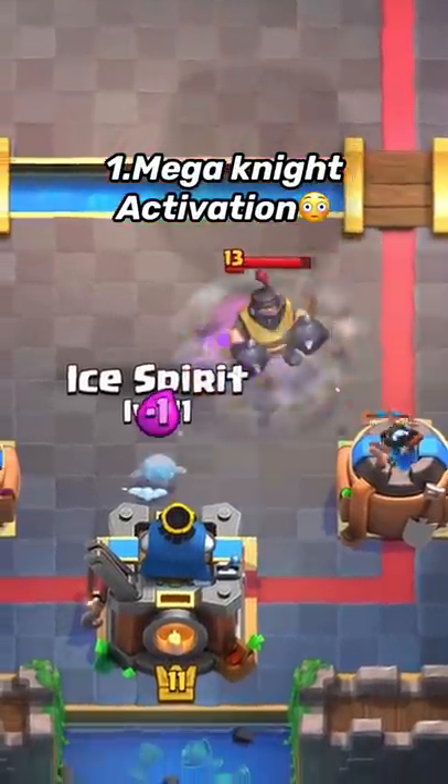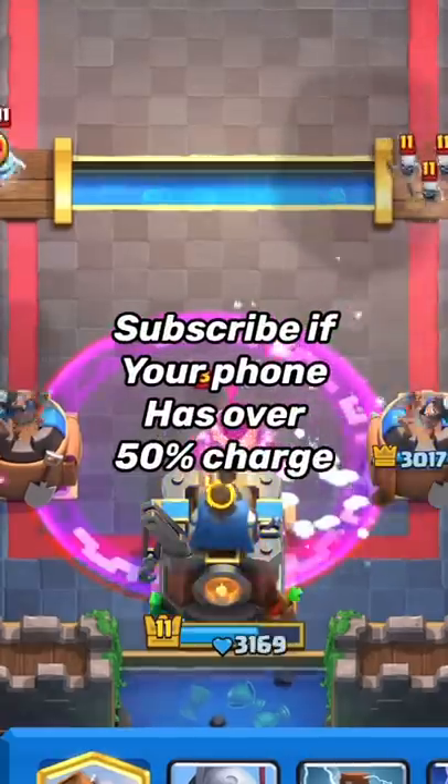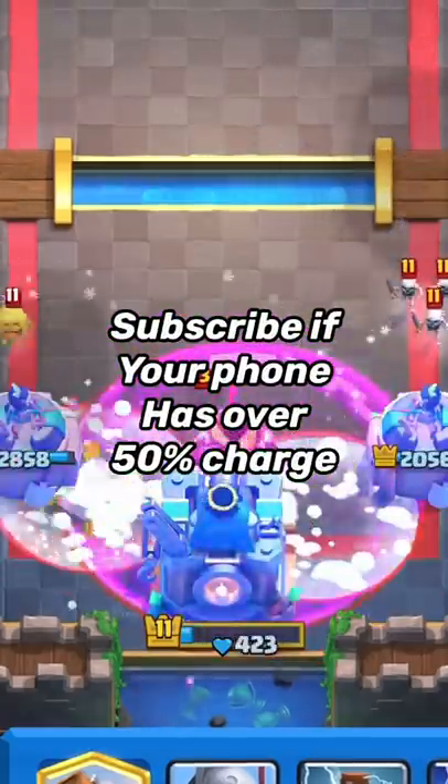And number one, we have this super easy activation — you only need two elixir and you can fully stop the Mega Knight. So you guys can't complain anymore. Subscribe if your phone has over 50% charge.